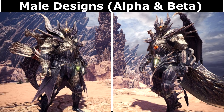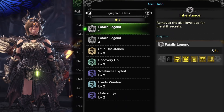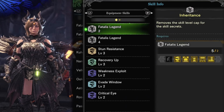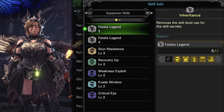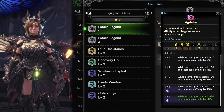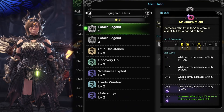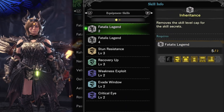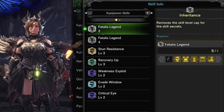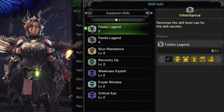As for the hunter, there are two armour sets you can make. The set bonus is Fatalis Legend. The two-set bonus is Inheritance, which removes the skill cap for skill secrets. What that basically means is that two pieces of this armour will allow you to exceed the base cap for the various skills — meaning that Divine Blessing can go to level 5, Agitator can go to level 7, and Moxie can go to level 5 without using the armour that usually offers this benefit. So basically two pieces of Fatalis armour is going to be very useful in a lot of builds.